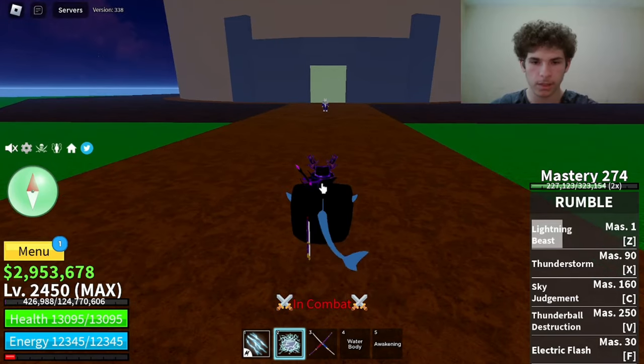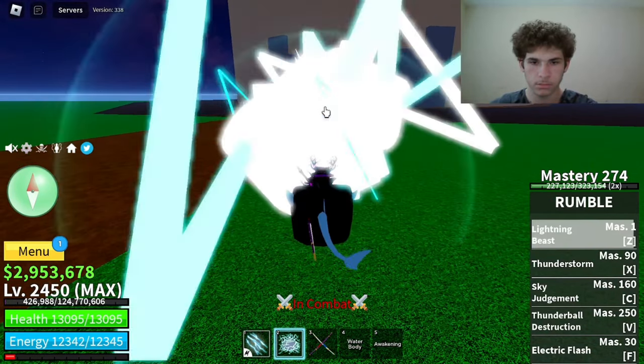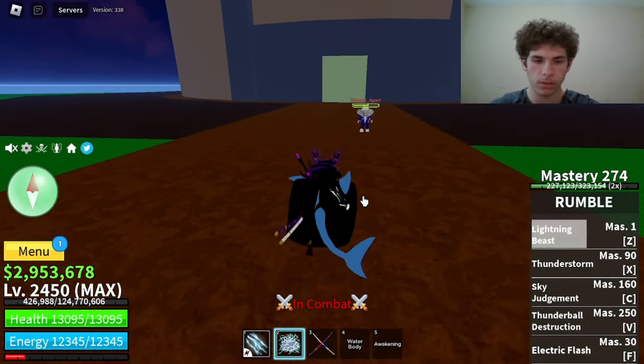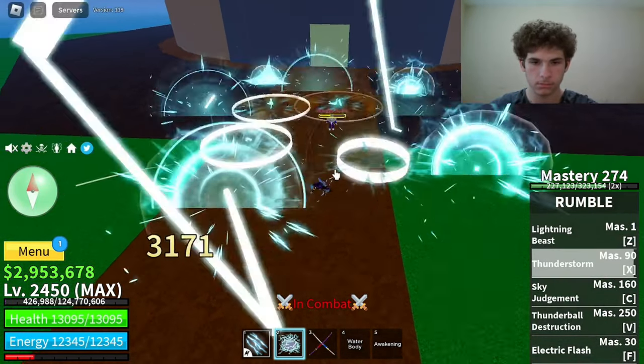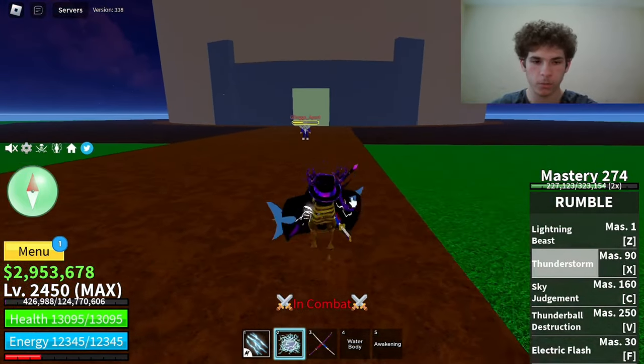Now I'm going to test the range on Lightning Beast. I'm going to stand right here, and you're still able to hit him from this distance. The next move on Rumble is called Thunder Storm. Master required on that is 90. Here's how it looks. That did 3,964 damage, and that move stuns the player.